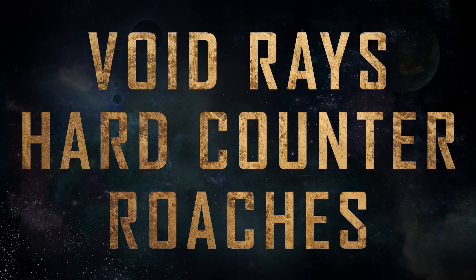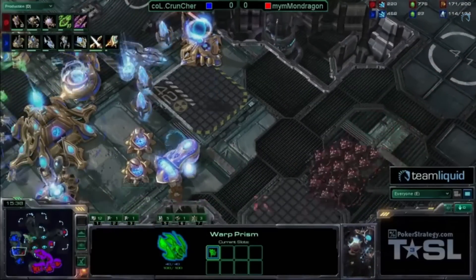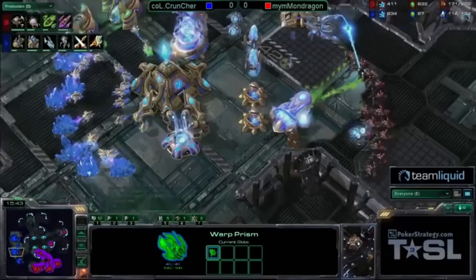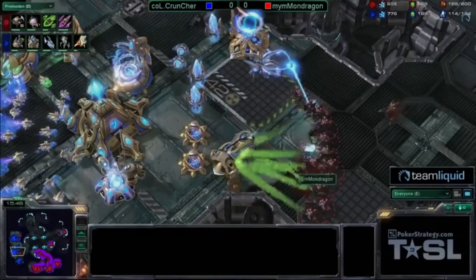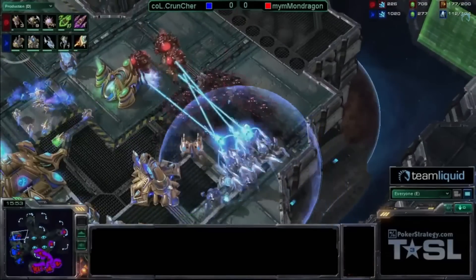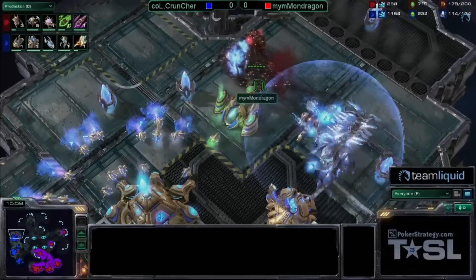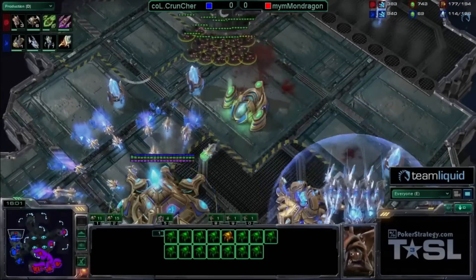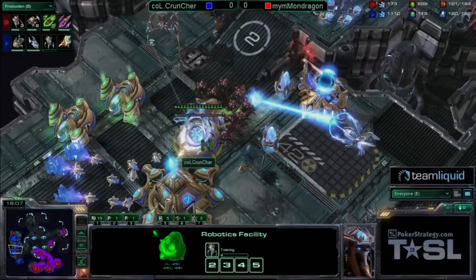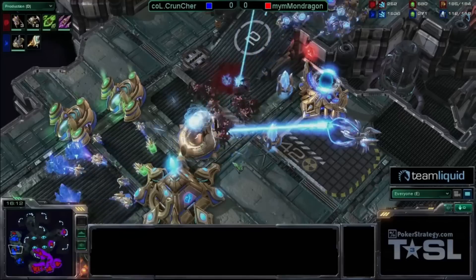2. Void Rays hard counter Roaches. This is a really simple one that you should have already figured out, but some people still just don't get it, so here we go. Roaches don't shoot up. So if you see a player that's making roaches, just make something that's up like Void Rays and you win. It's that easy. There's absolutely no way they'll just march across the map and destroy your entire base because you spent all your money to tech up to air and skip building the units or defenses that you need to defend such an attack.